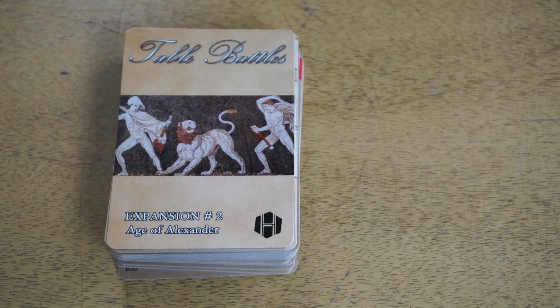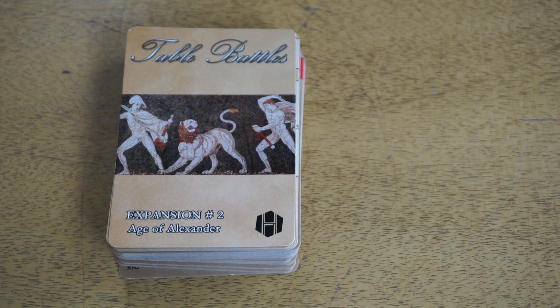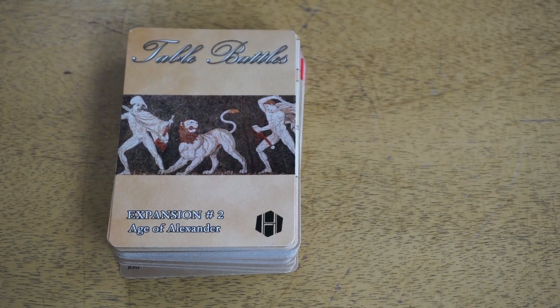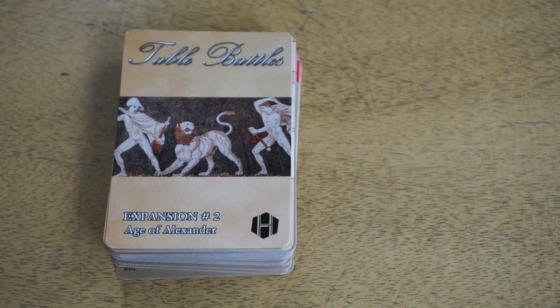This expansion consists of 52 cards — that's two more cards than you had in the base game or in the first expansion, at no additional cost to you, because we like you guys.